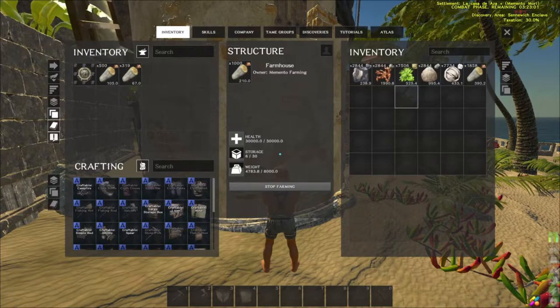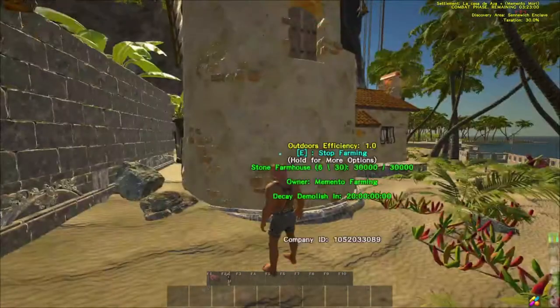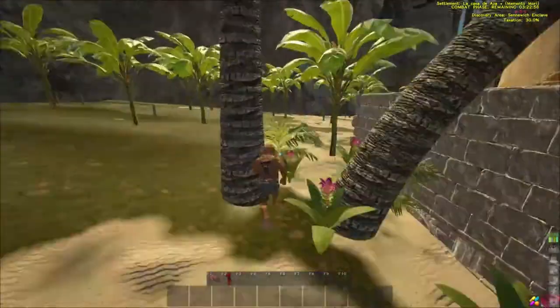So leave some wood in the inventory as well, don't take all of it. Correct, yeah. I'm on the mental mori farming one, so yeah.